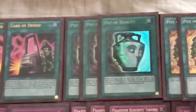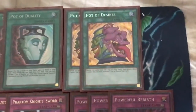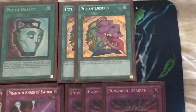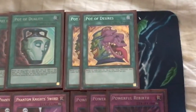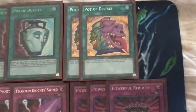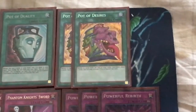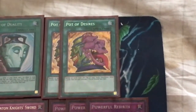For spells, we have the standard three Card of Demise, three Pod Duality, and then the double Pot of Desires. I see a lot of topping builds playing three and I understand why — it's a powerful card you want to see as early as possible. But with how slow this deck is at dealing damage to win the game, you don't really want to resolve two or three most of the time, because that means you're banishing half your deck and reducing yourself down to ten turns or less to win, which can be kind of hard when you're poking with just 1000 and 1200 attack point monsters.